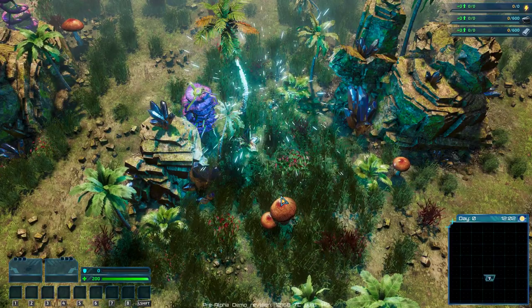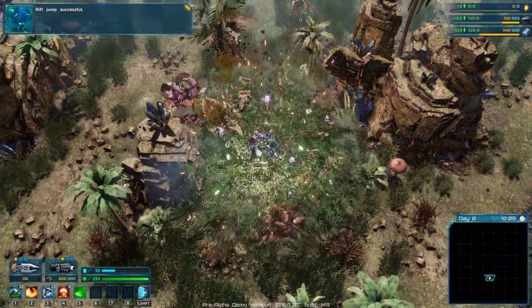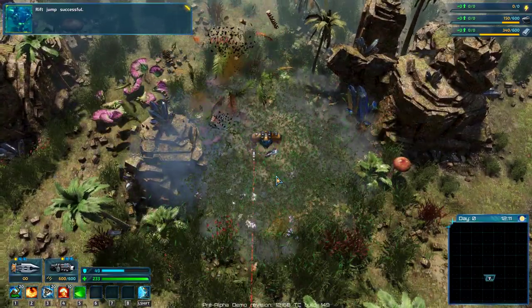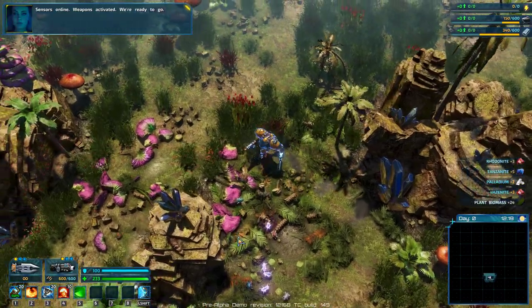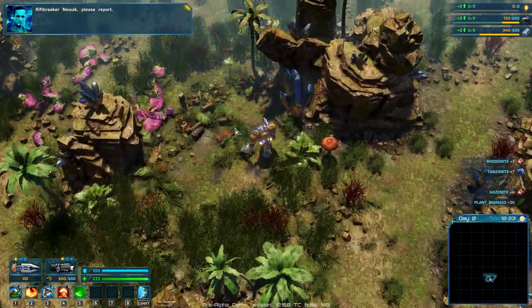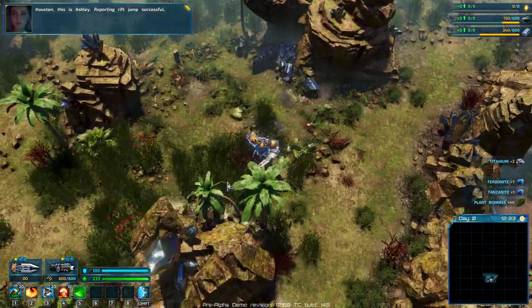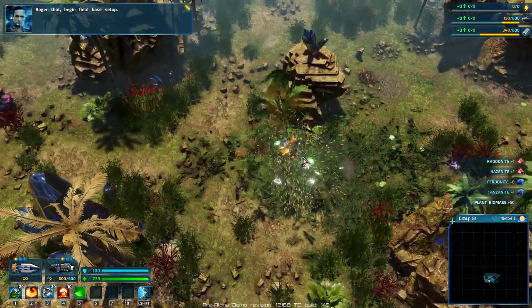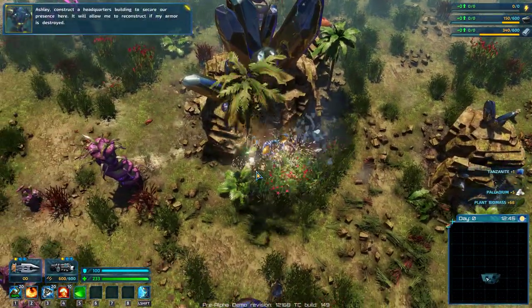We already know the controls, and this, again, is an alpha. Just visually speaking, it's pretty darn amazing. You can destroy this stuff and pick up things from the destroyed stuff - that's pretty neat.